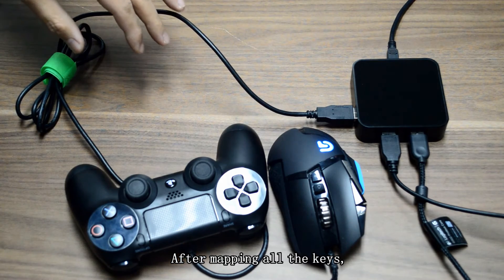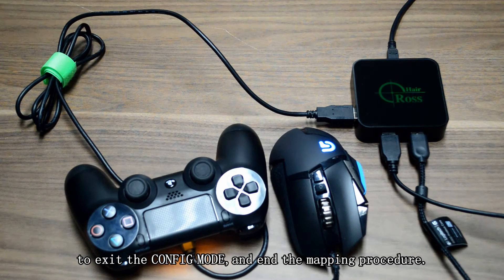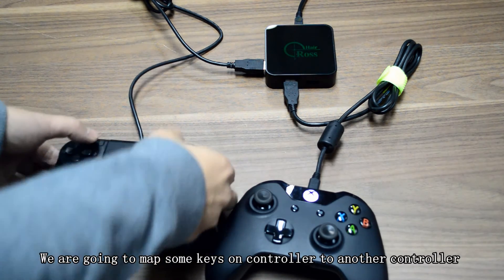After mapping all the keys, you can press Share and Options on your controller to exit config mode and end the mapping procedure. Mapping controller buttons — we're going to map some keys on one controller to another controller.